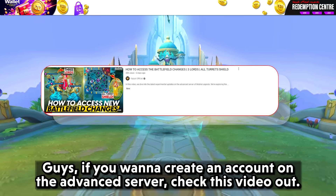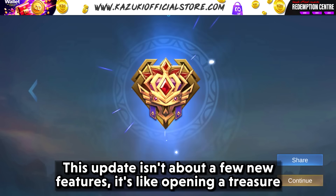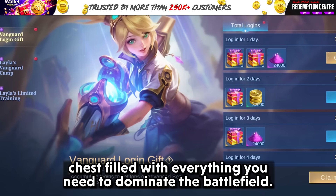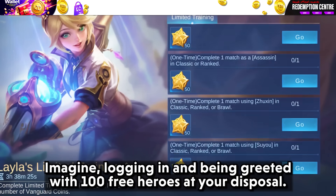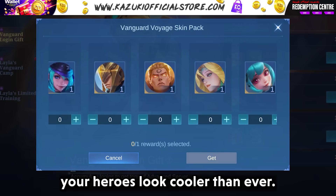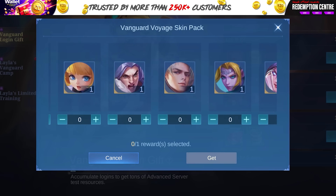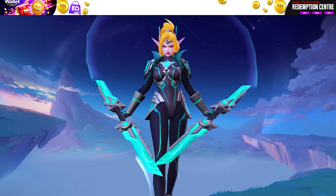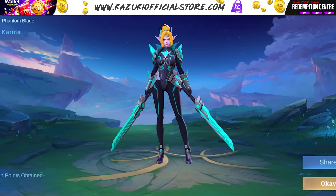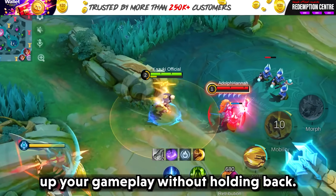If you want to create an account on the advanced server, check this video out. If you are on the advanced server and have hit level 8 or higher, get ready for a treat. This update is like opening a treasure chest filled with everything you need to dominate the battlefield. Imagine logging in and being greeted with 100 free heroes at your disposal, not to mention a selection of incredible skins that will make your heroes look cooler than ever.